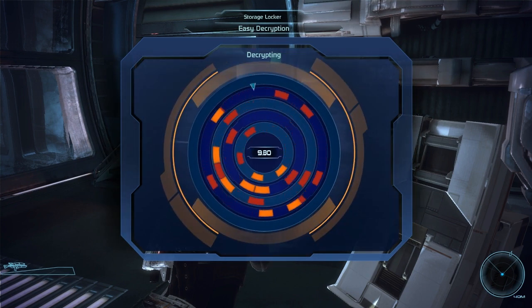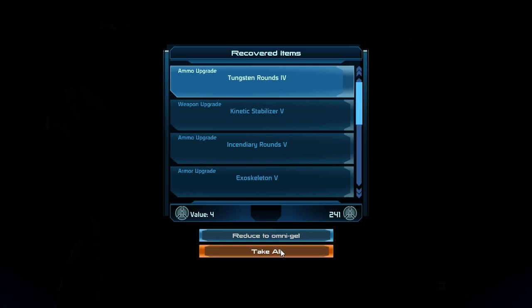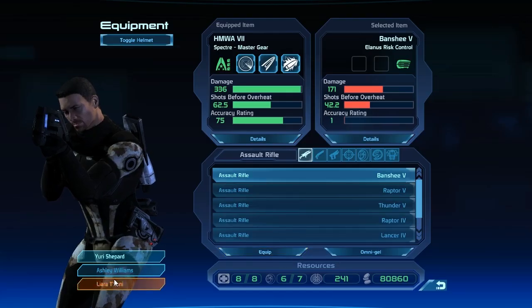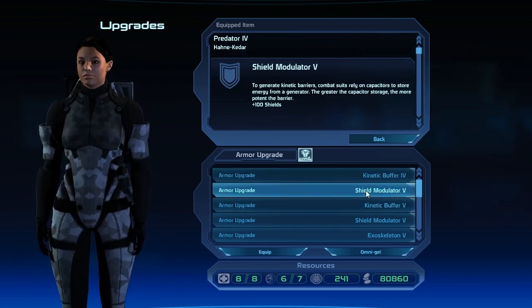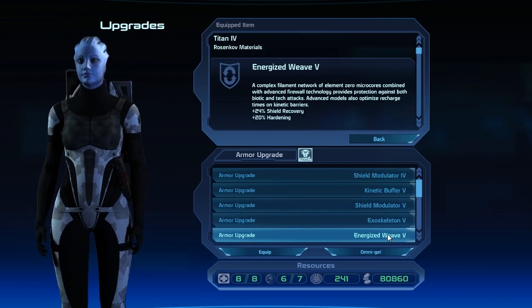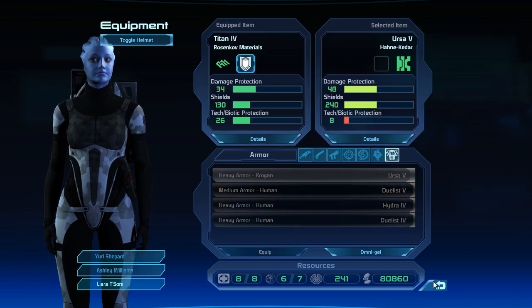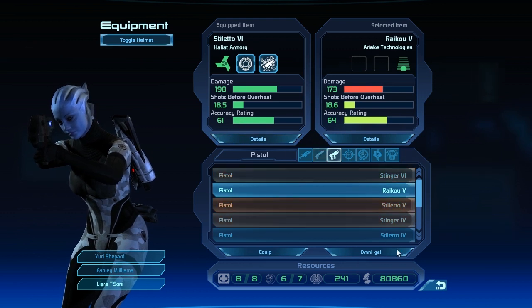But we need to follow Benezia, so we have no choice. More weapons and quite a lot of other stuff we picked up. Let's give Ashley a shield modulator. Liara is using a shield modulator but a level 4. We still don't have anything that would give her health recovery. Ryko tend to be very good weapons, but not worth upgrading over the stiletto.